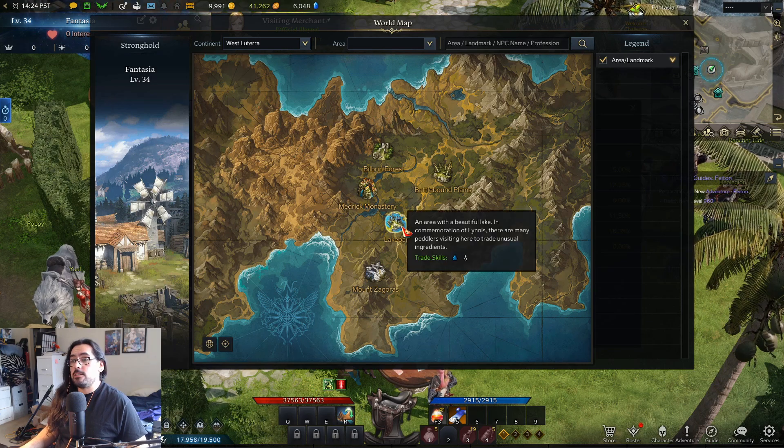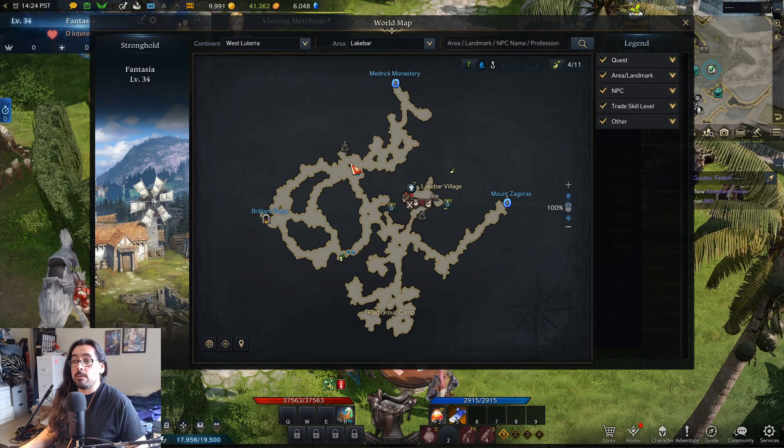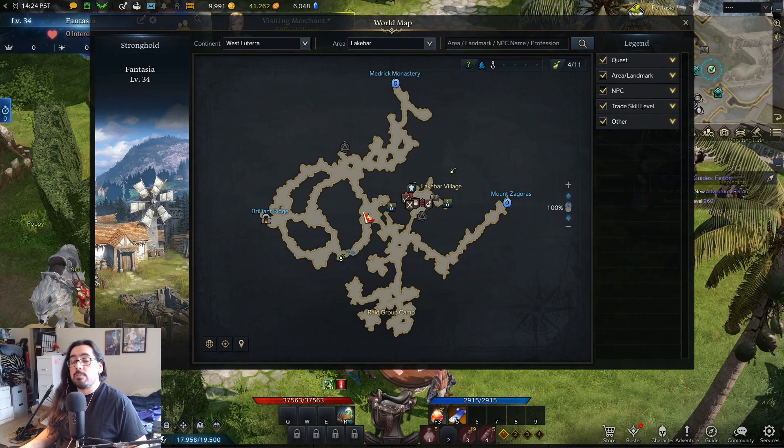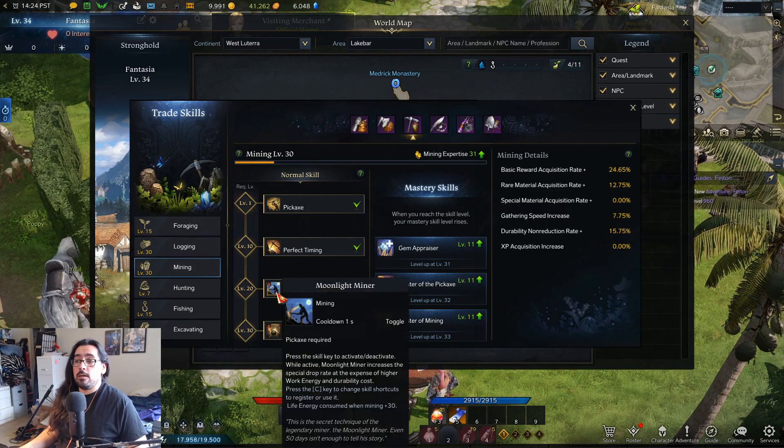The too long didn't watch: for mining you want to be going to Lake Bar — in particular this top area by the top waypoint, Lake Bar Encampment. There's a ton of iron ore or copper ore, and also a ton of ore along this area that you can mine. You want to pretty much just mine this until you hit level 20 miner and unlock Moonlight Miner.